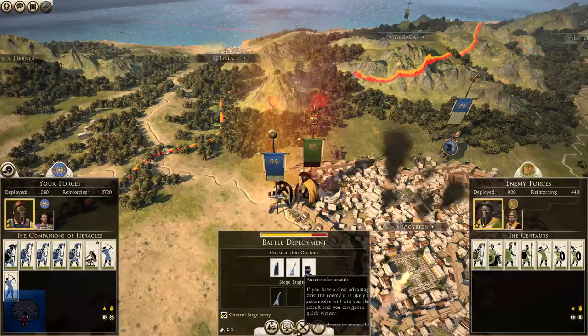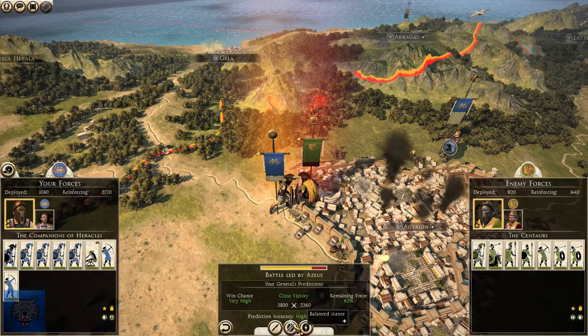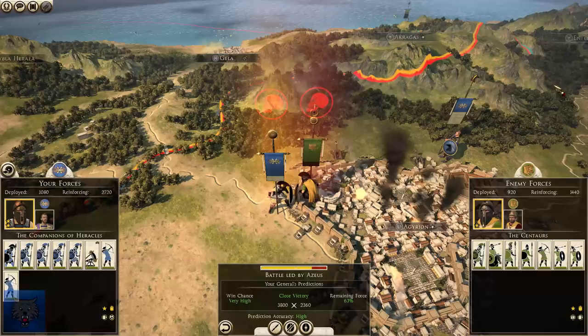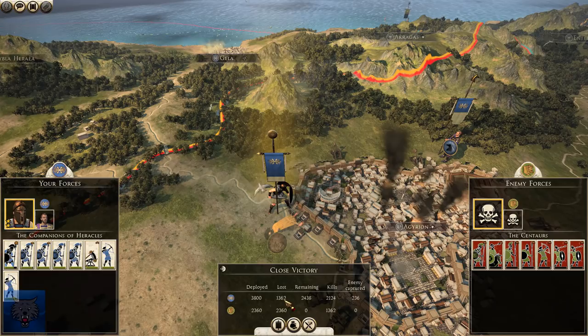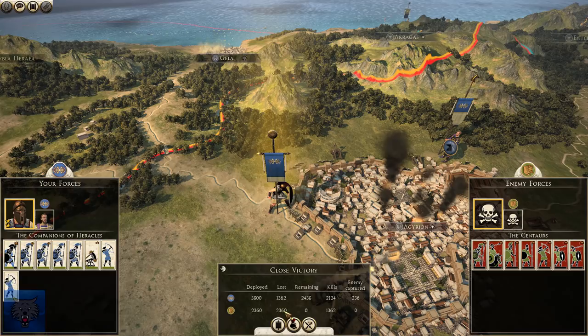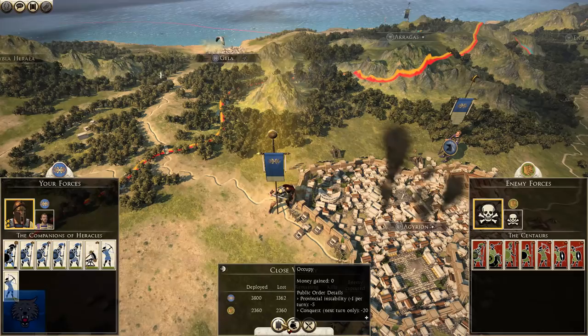Arrow ballistas are basically like machine guns in this game, so if I can lose about half of what the enemy deploys, I'll be happy. We're going to auto-resolve this one. And we've taken Aggregon now — we lost 1,362, which is a little bit more than half what they deployed, but that's not too bad. This army didn't suffer any casualties. One army took the brunt. Let's occupy now — we've taken Aggregon, and that's going to massively help us out.